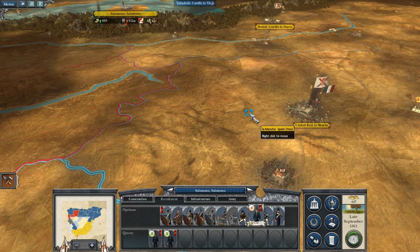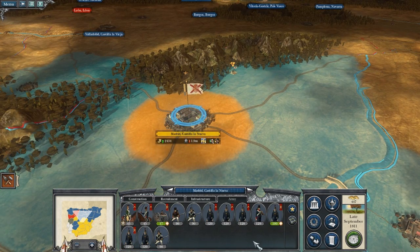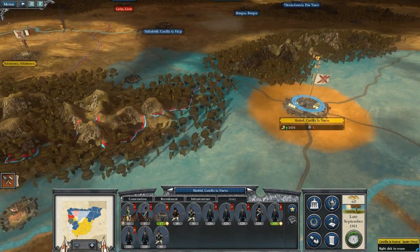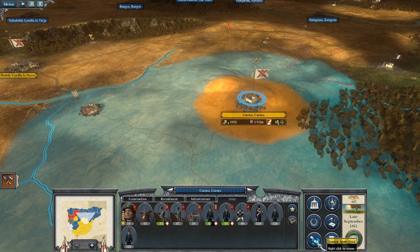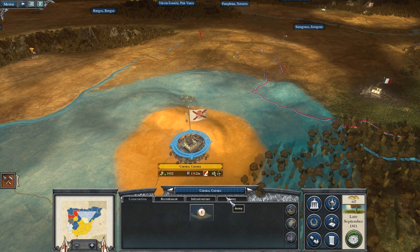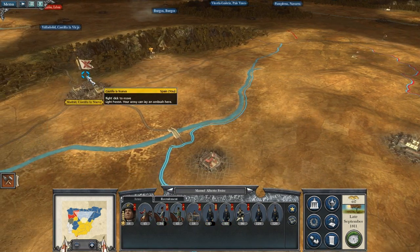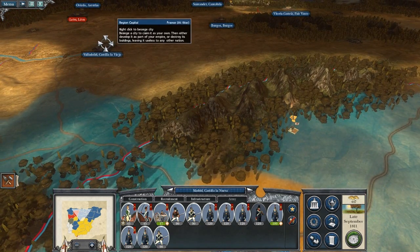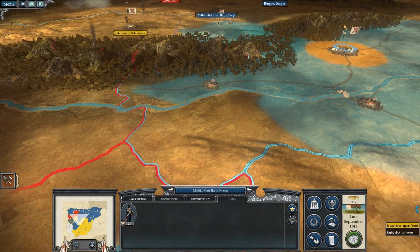My main army is in Madrid, because we were able to just capture Madrid. I do have a unit of provincial militia I can leave there, and then my other army is right here. I have some militia in that that I can leave as well. Let's get our armies on the move. If the French want to counterattack, that's fine — I'll take those cities back. I'll create another army back in the backfield, but I'm going to keep the kind of blitzkrieg motion that I have going on the French for now. I'll just leave minimal defenses in these cities, and we'll create another army once we get some money on the next turn.